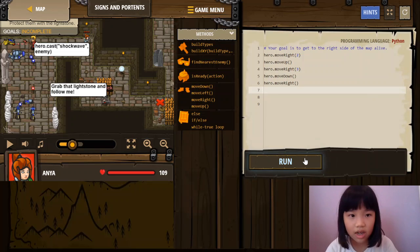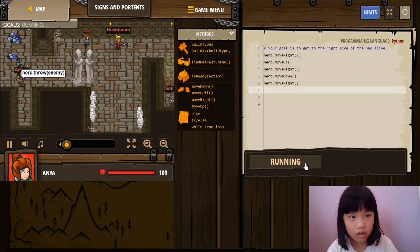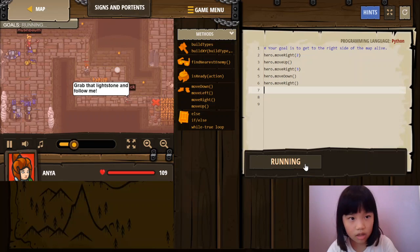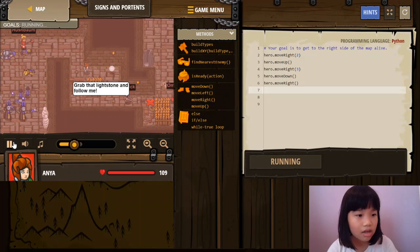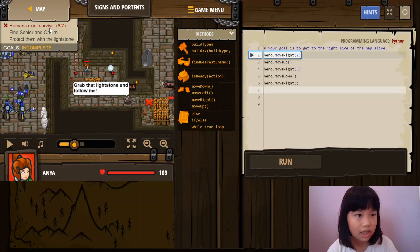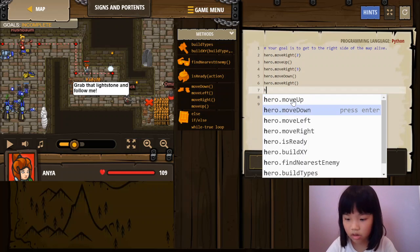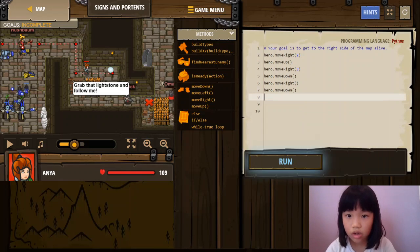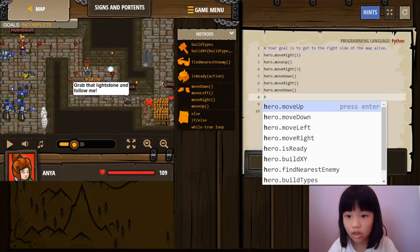Let's run it. But some of them already died, because I wasn't expecting them. So it's incomplete. Now we have to go here, but go down here to the X. Hero move down. And hero will have to move right there to go to the X.